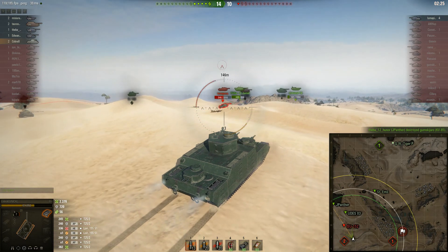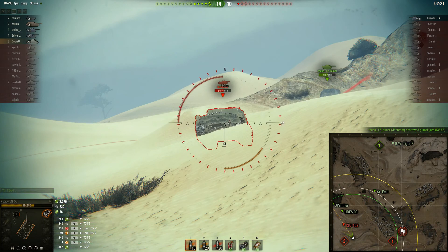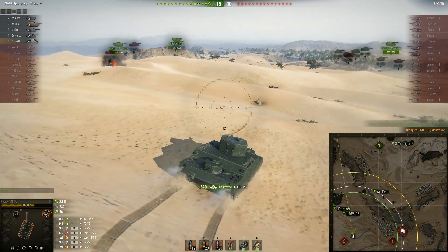Now we've got the ISU. I thought he was going behind that hill and I could never hit him, but he just nicely stands there and I got another 540 damage.